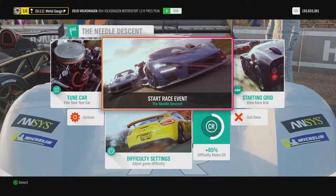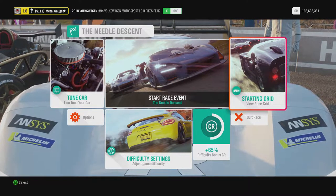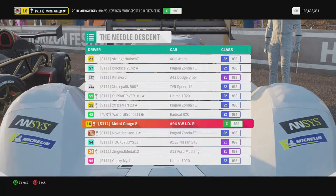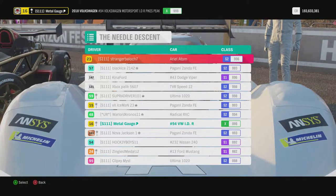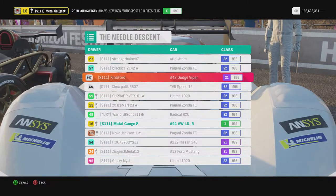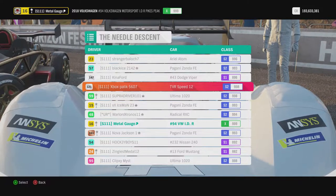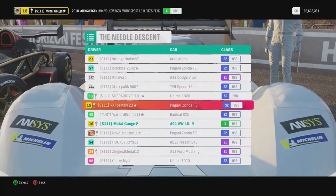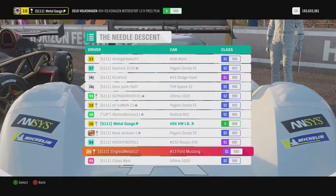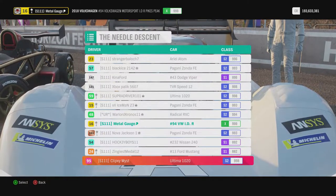We are back at the Needle Descent, and I've made a slight tweak because I was sick of the Focuses. I've limited it to its own car class - extreme track toys - because why wouldn't it be? There's quite an interesting selection: an Ariel Atom, a Zonda Portra Edition, the Drift Viper TVR Speed 12 - actually a heavily underrated car - a Picard Zonda, a Radical, another Zonda, and Pure Speed. Let's go.